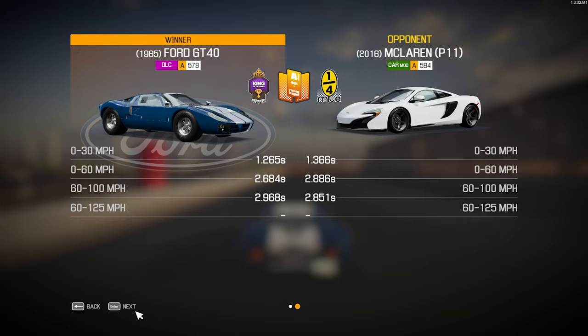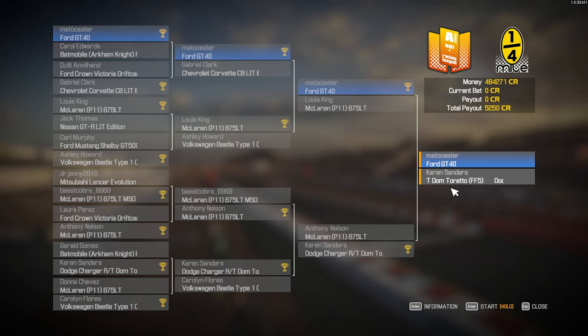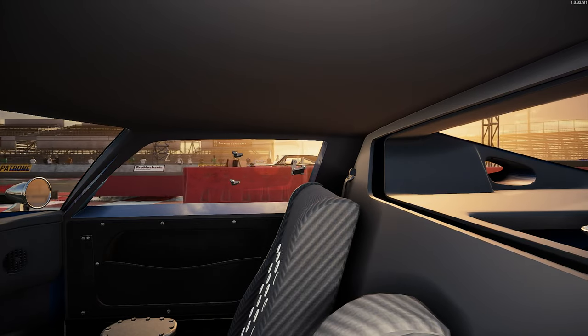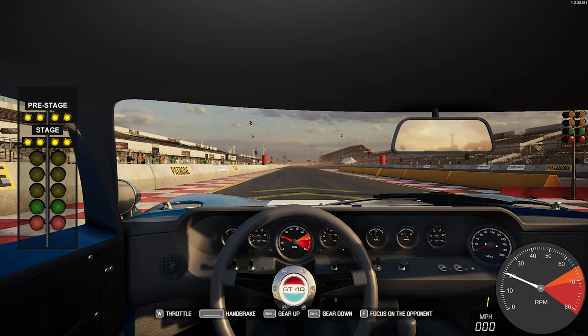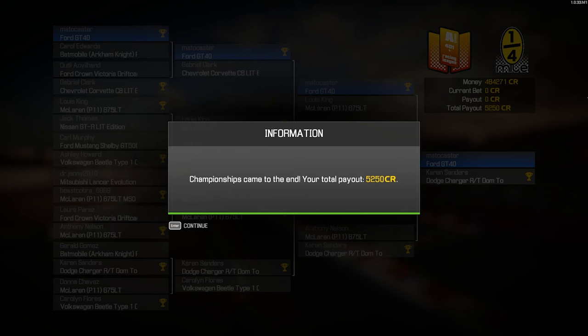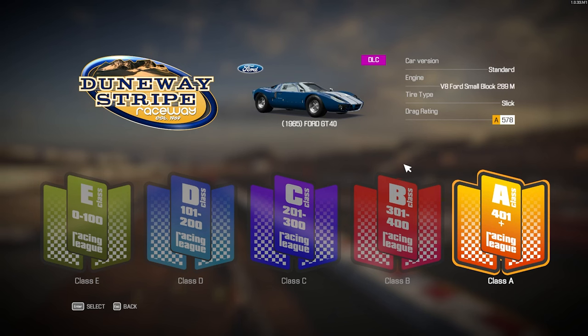The championship race: Dodge Charger R/T — Dom Toretto — against our GT40. There he is, Dom Toretto. 'I live my life a quarter mile at a time.' Well, I do too — let's do this. I red-lit — of course I did. And we lose to Dom. But hey, we made some money: 5,250. What an anticlimactic finish — I just really wanted a good reaction time on that one and try to beat Dom. I didn't think we were going to win anyway.